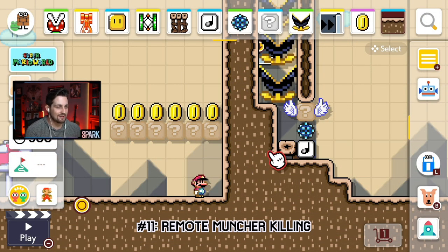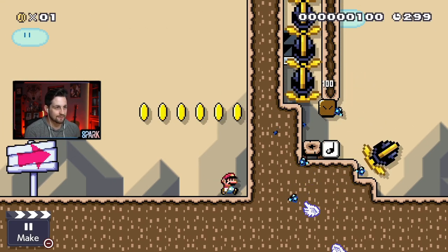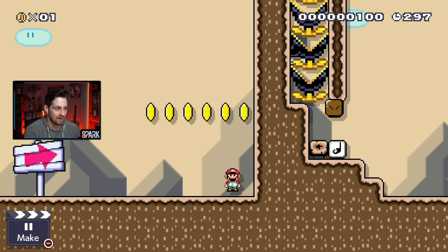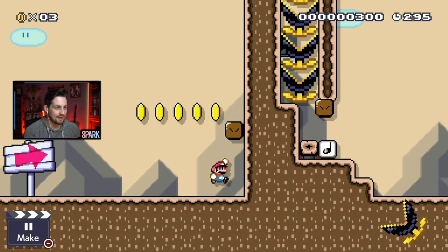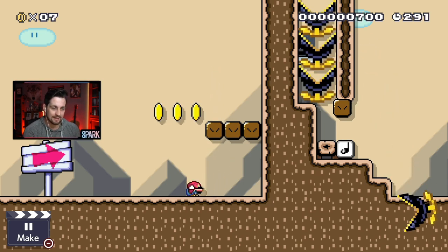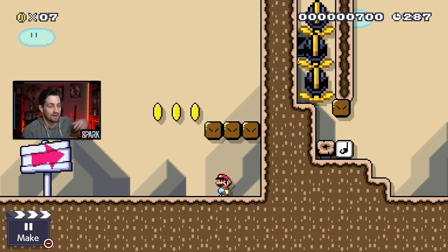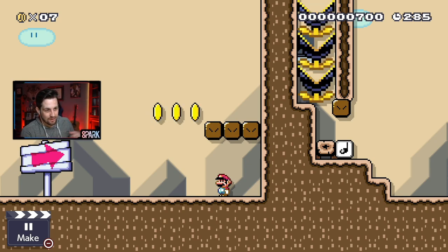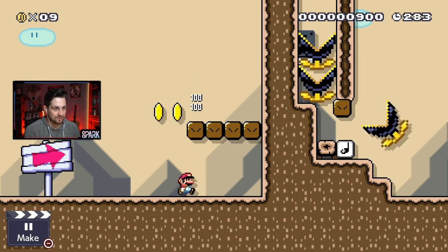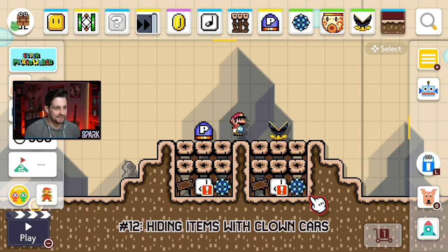Glitch number eleven: with this setup, a spike ball hits this hidden block right here, and that's going to put the hidden block where the munchers are sitting, so it kills the first muncher. Every time I hit a hidden block, another muncher is going to die. This is similar to the remote bomb activation glitch, because every time you hit a hidden block, it refreshes all of the hidden blocks. So when that hidden block over to the right gets refreshed, it kills a muncher — it crushes one. That is why this glitch works.